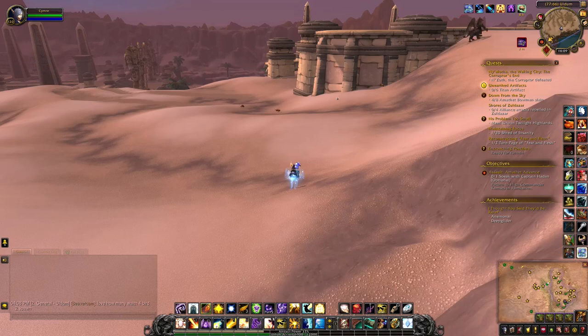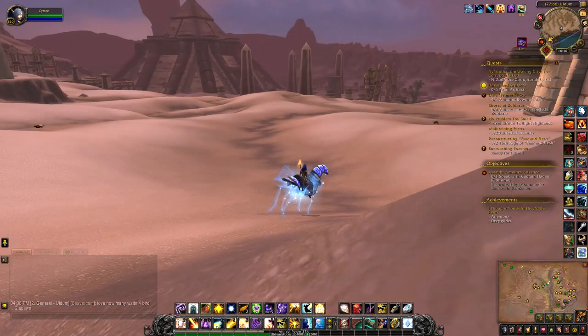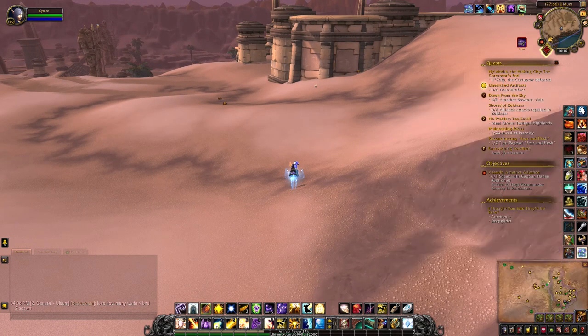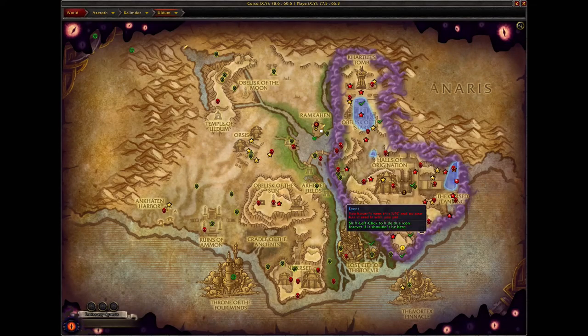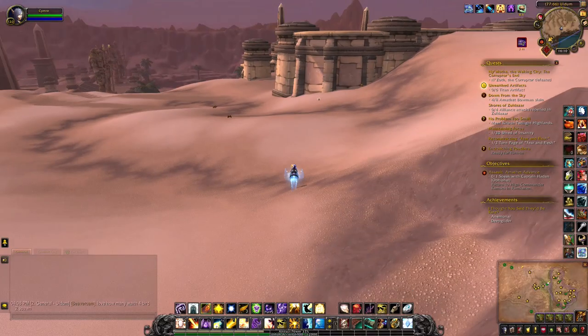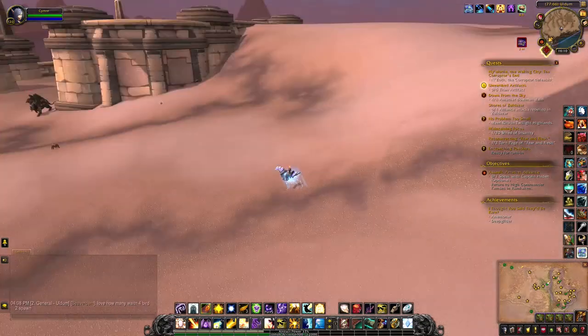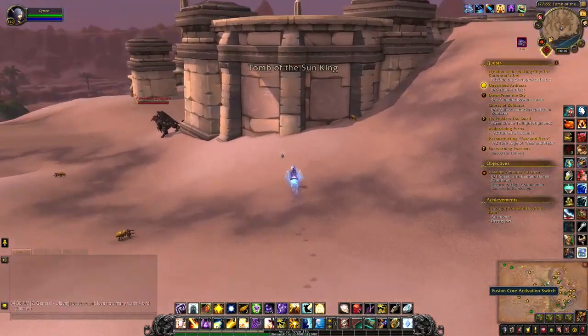Hey guys, so I was just questing in the area outside the Halls of Origination. I managed to pick up an item called the Decaying Fusion Core. You have to come over to this spot — you can see on the map the Halls of Origination are just over there. I am by the cliffs and there's an item in the sand here.